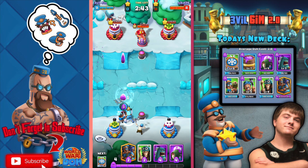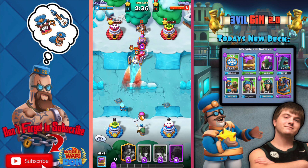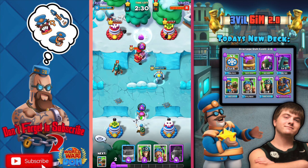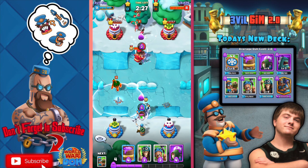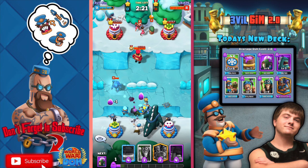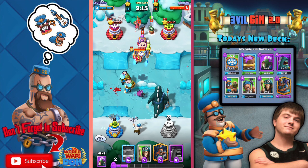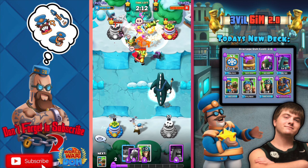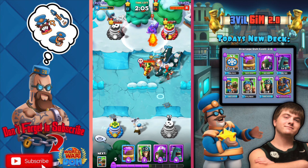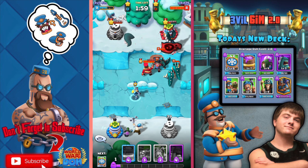I'm almost level 10 — I'm like 20 or 30 XP away. I've been level 9 for so long. Another thing that makes World War Dough different is how long leveling up takes — it's definitely worth the wait though. You need to get XP and also commander cards, which are so hard to get. But you get them from events — like 10 per event — and also from the Tower of Loot. Right when you get there it feels like a big accomplishment.